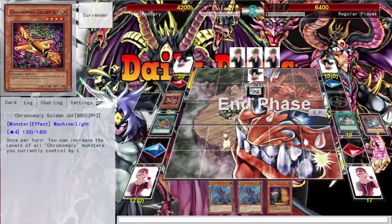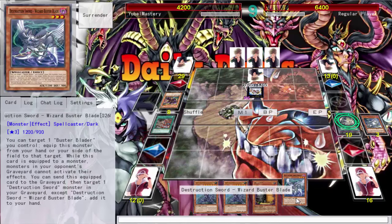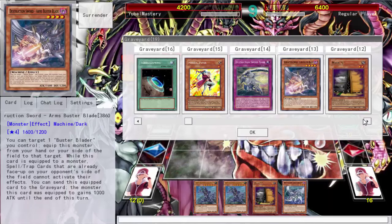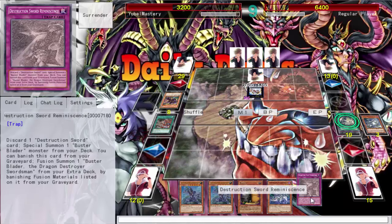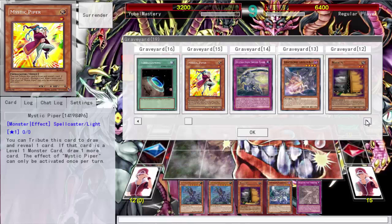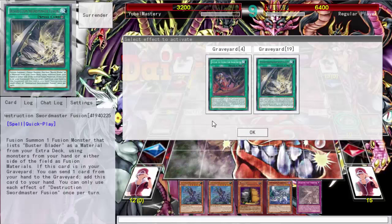I didn't know the trap card lets me fusion summon — the quick play spell definitely does. Wait — another level three Destruction Sword monster? I don't even play those in my deck. I have nothing. Maybe I'll draw a card with Chicken Game next turn. He could always destroy if there's an additional monster just attacking. Actually I've got the whole deck — I don't think I have any Buster Bladers left. I need to pitch a card to get my trap card back.